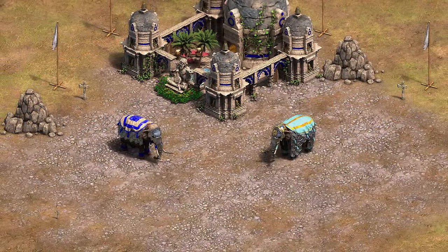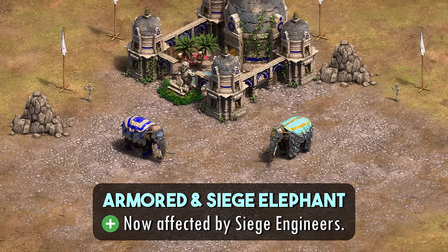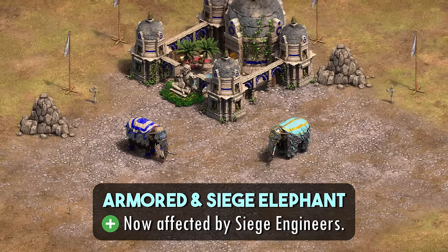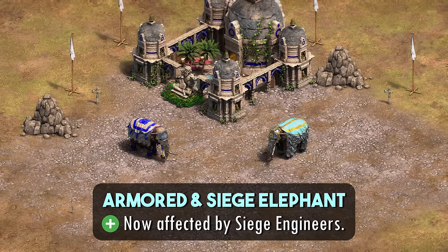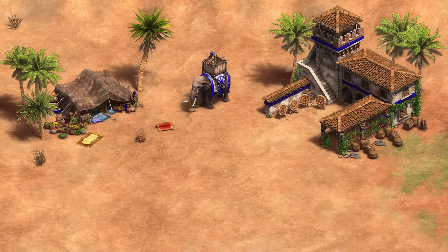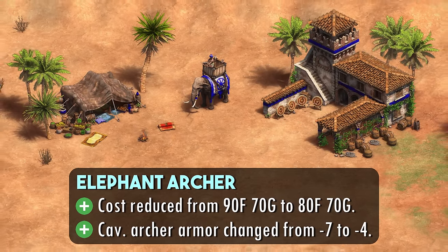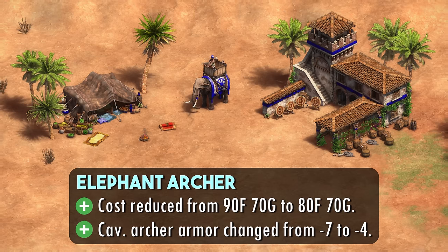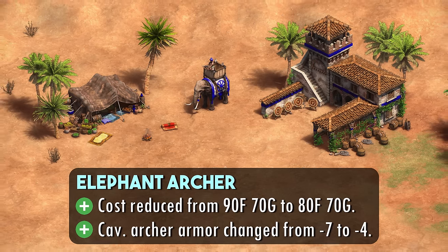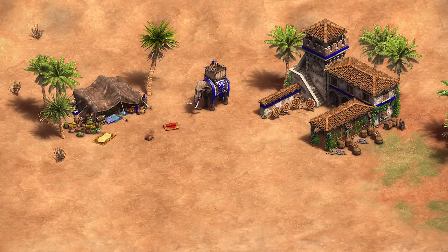The regional unique unit of Armored Elephants and its upgraded version will both be affected by Siege Engineers. Like the Rams, they won't get the range, but they will get the additional damage against buildings. I think this is a good change, as I don't see a reason why they wouldn't get affected by Siege Engineers when Rams already do. Elephant Archers get a pretty decent buff as well, as they will cost 10 less food to train, down to 80 food and 70 gold per elephant. More importantly, their Cavalry Archer armor will change from minus 7 to minus 4, which basically means that they will take less bonus damage from units like the Skirmishers.